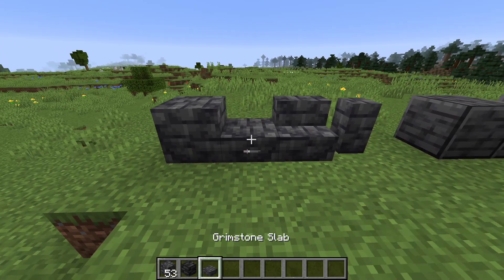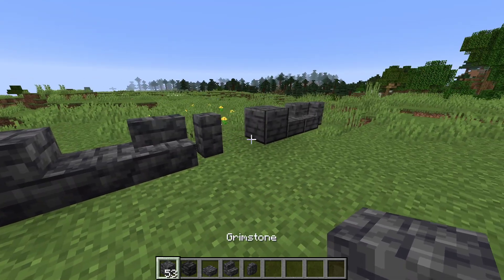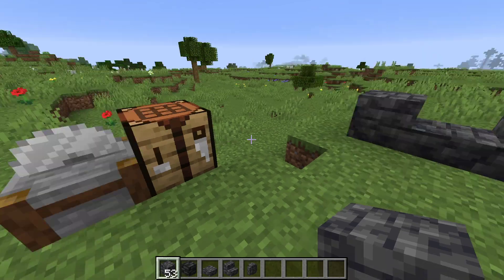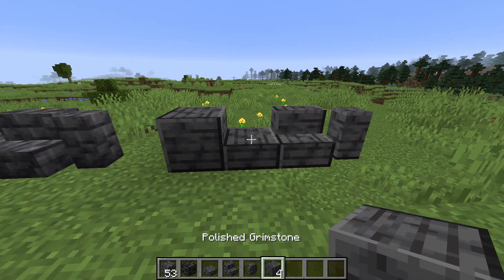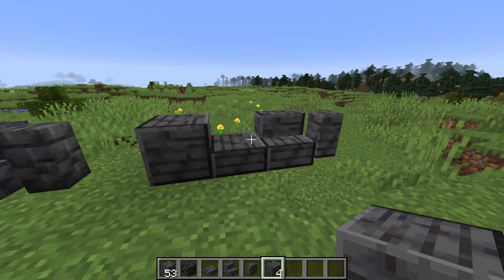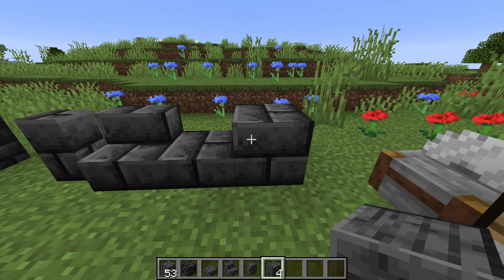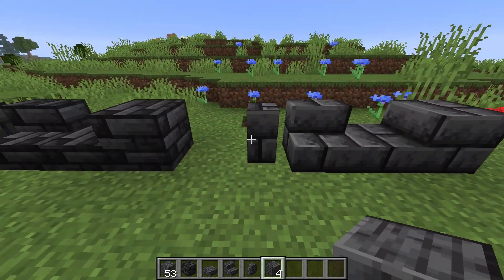So first, this is the normal Grimstone variant and that comes in a slab, wall, and stairs as well. To craft all of these, some of the crafting recipes aren't added yet, but I imagine it will function similarly to Blackstone where you can craft all of them within the stone cutter and crafting table. Next up is the polished variant which also comes in a slab, stair, and wall — also looking very very cool. Next we got the bricks which is essentially a copy of the stone brick textures just in this different color with a little bit more noise going on, also looking amazing with all the variants.